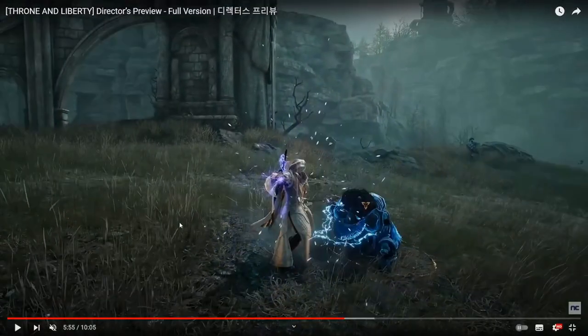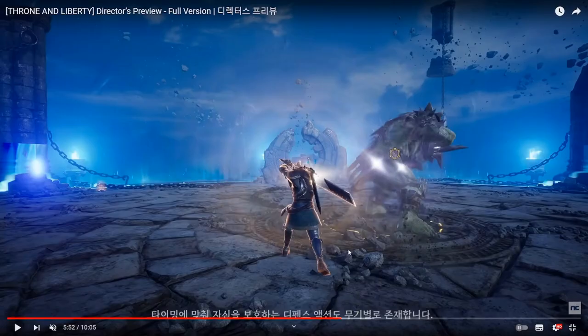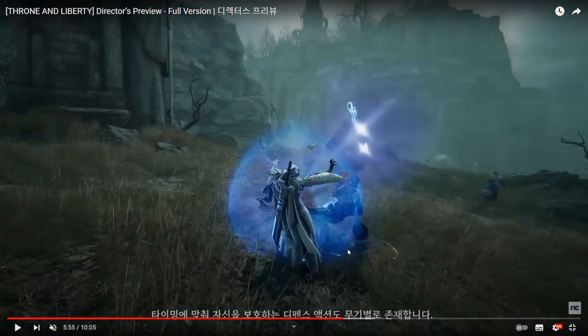Here is another interesting combination: on the back of this character is a greatsword — definitely too large to be a regular sword — and in the left hand, again, a magical weapon. You can combine whatever you want. And that is beautiful to see. Of course, after the game releases and matures, there will be some kind of meta builds.